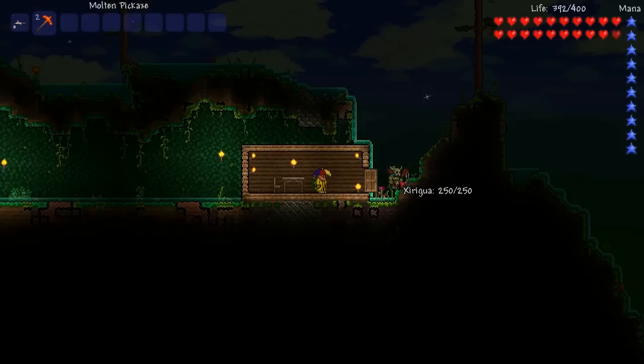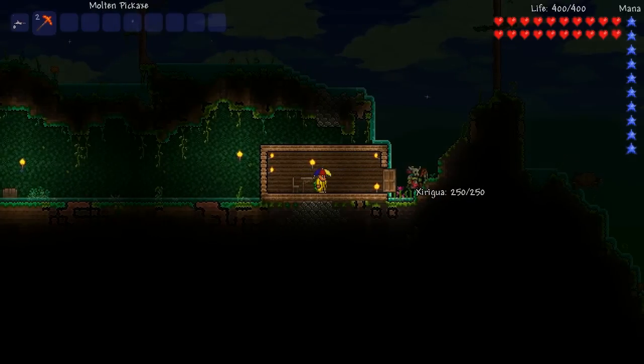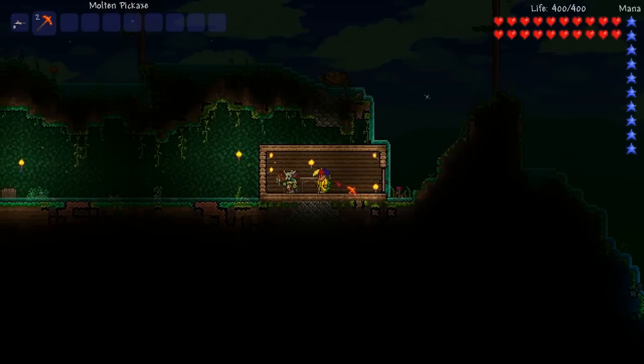First of all, you need the Witch Doctor in your world, and he is obtained by killing the Queen Bee in the Underground Jungle. Once you've done this, the Witch Doctor can move in when you have a spare room in your world. There's other criteria that has to be met: you must be in Hard Mode, and secondly, your Witch Doctor has to be in the Jungle Biome.